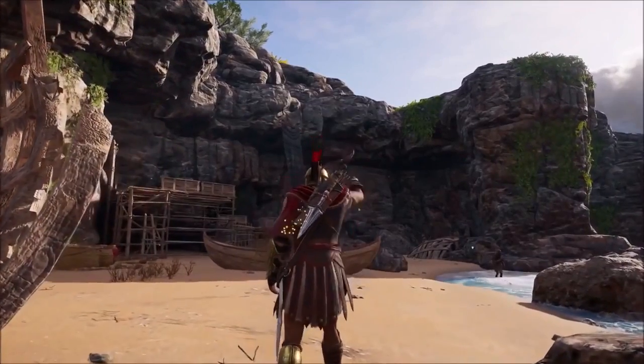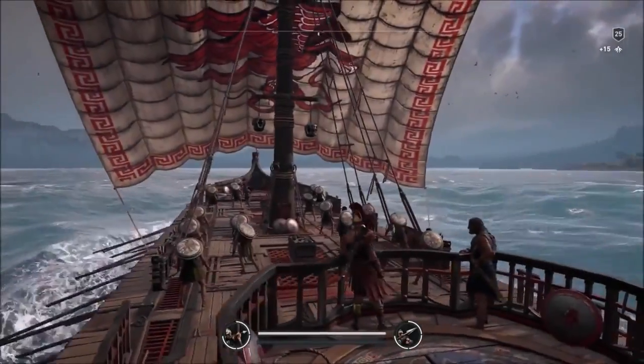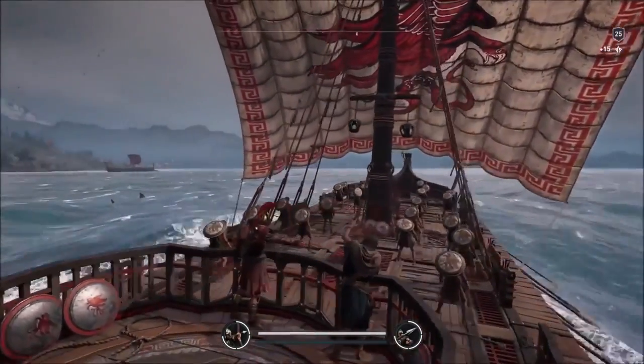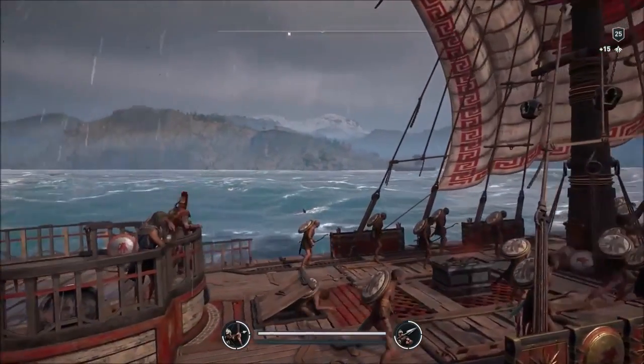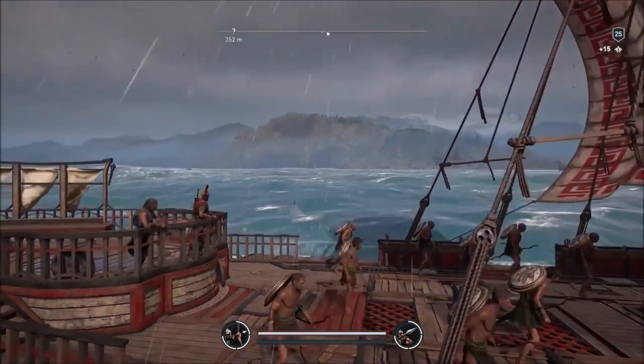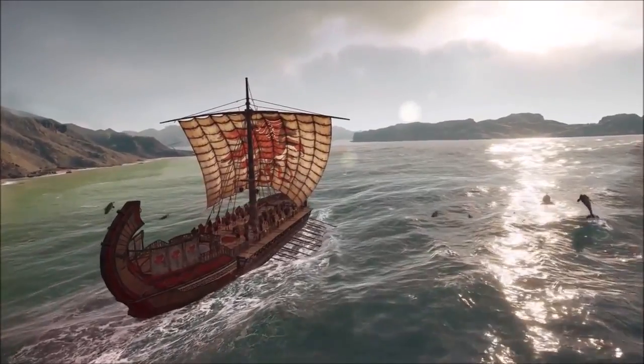When you unlock a certain ability, you can call lieutenants into combat — either creating a distraction or joining them in the fight. For sea shanties, we have a couple available at the beginning of the game, and as you progress, you'll unlock sea shanties that will be about your own odyssey.